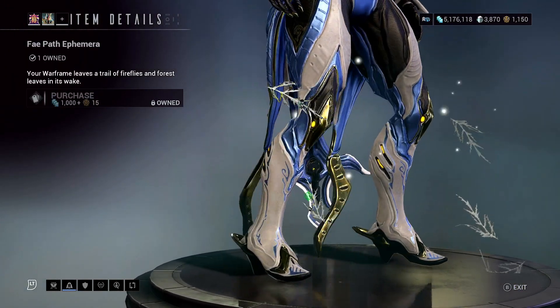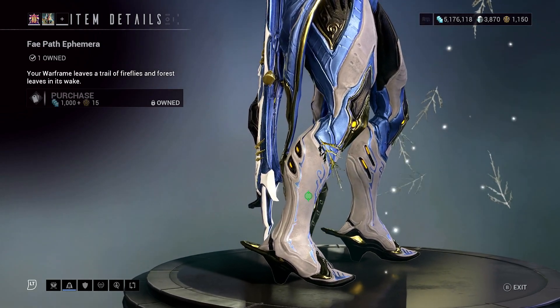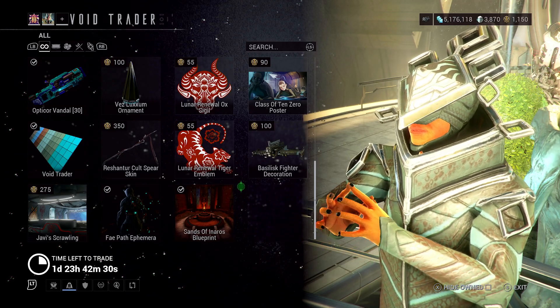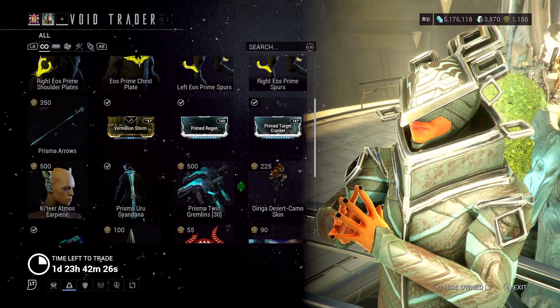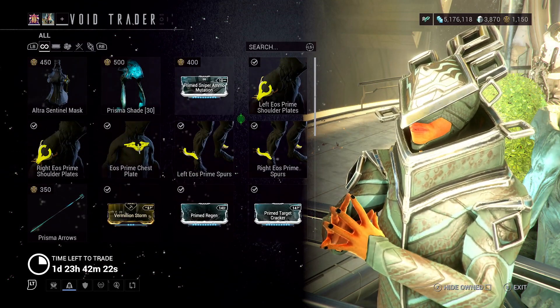Works super well on Oberon and anyone that's kind of like a nature healer frame — looks pretty good on. He's also selling the Sands of Inaros quest, in case you haven't done that yet. That's pretty much it. Hopefully you guys found this video informative, and as always, I'll catch you guys in the next one.